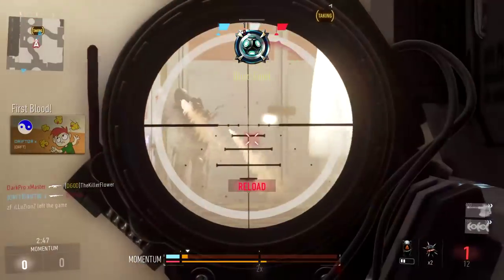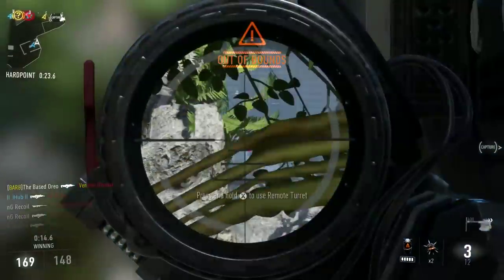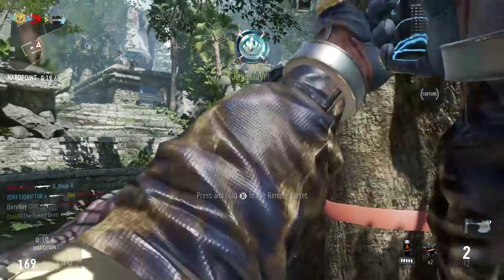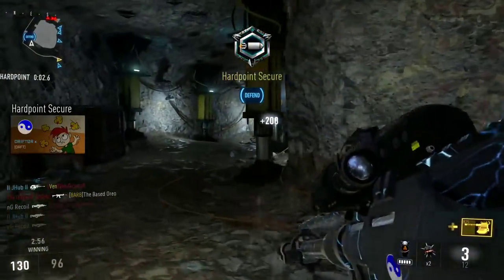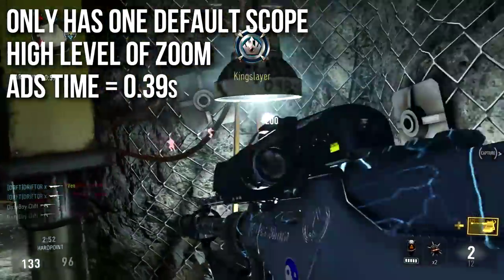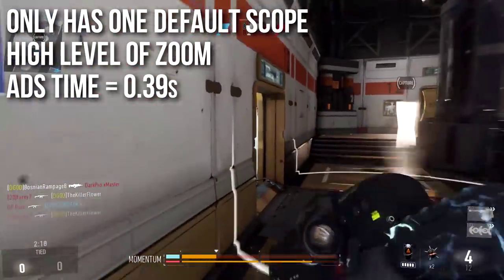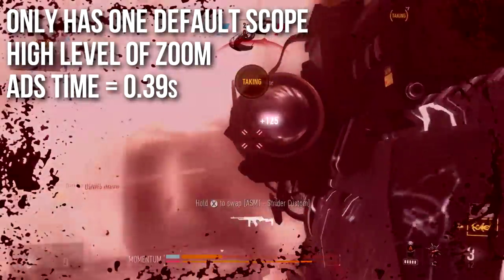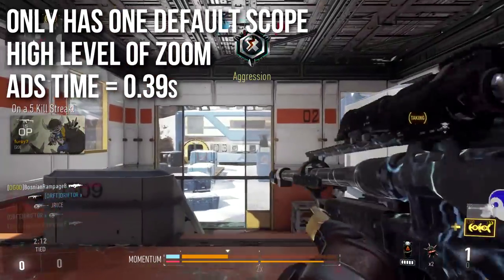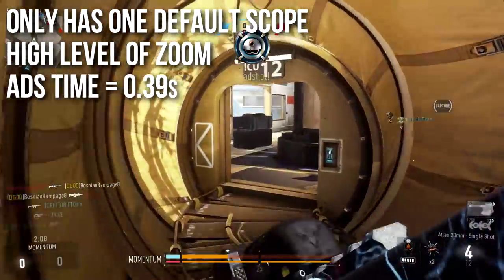I'm going to have a little bit less variety in gameplay as I'm going to stick with one game in particular that shows how best to use the Atlas, which is in the back of the map doing old man sniping. One unusual Atlas fact: it only has one default scope. You can't put any optical attachments on it at all — no variable zoom, no thermal, none of that. This default scope has a higher level of zoom than the normal Mors or Lynx, so you're going to have to contend with basically being forced to use it at the back of the map.